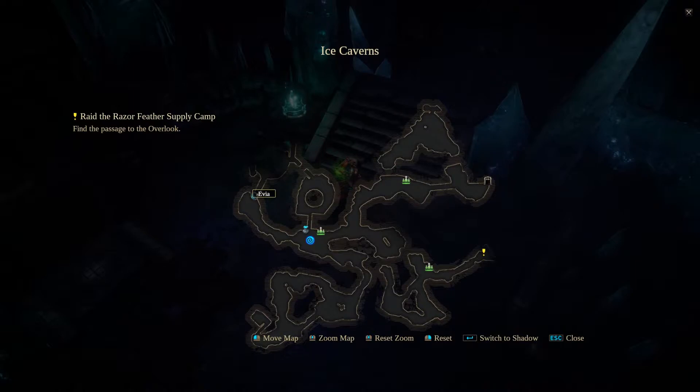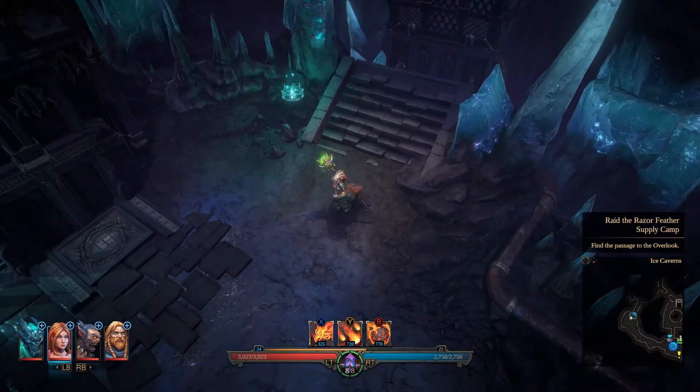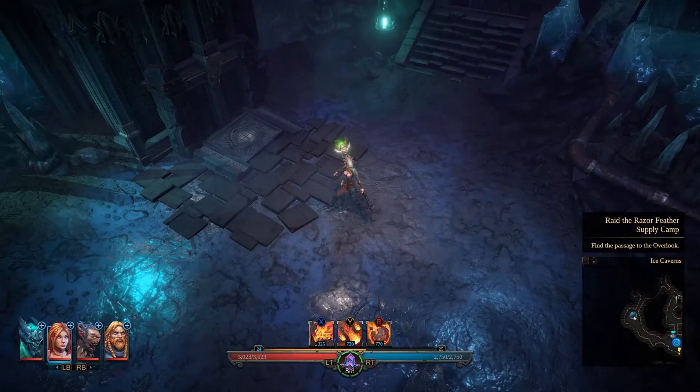I can't find a boulder. I got you covered. So once you get to this point on the map in the ice caverns, you eventually run into this bridge, and the only way to drop the bridge is to stand on this. Now, because you're an experienced player of Shadows Awakening, you know that a boulder goes on here, but you also know that there is not a boulder anywhere to be found.